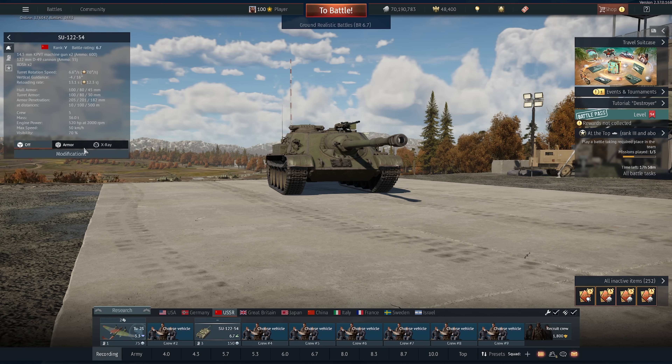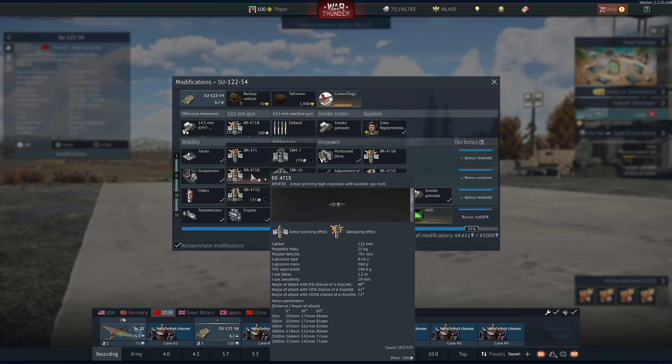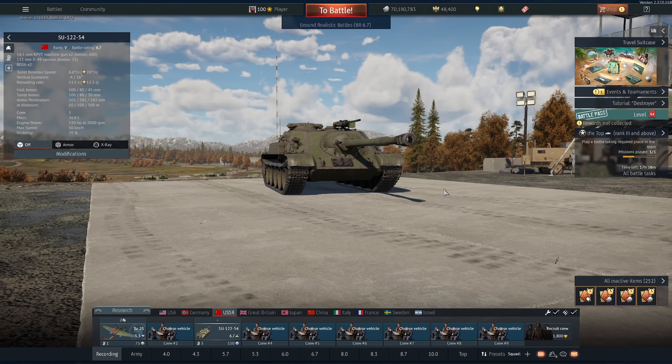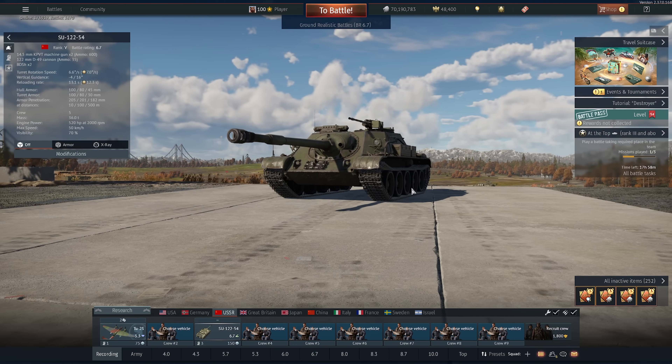Let's discuss the 122mm cannon. This is a gun I absolutely detest using, though it's got some great stats. The shell weighs 25 kilograms, travels at 800 meters per second, and we have around 250 grams of TNT equivalent. We also have APCR and HEAT, but we're not using those today. I played this thing stock, which you'll see in the first few games.